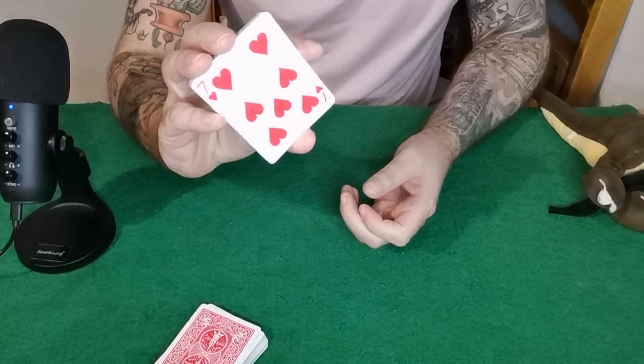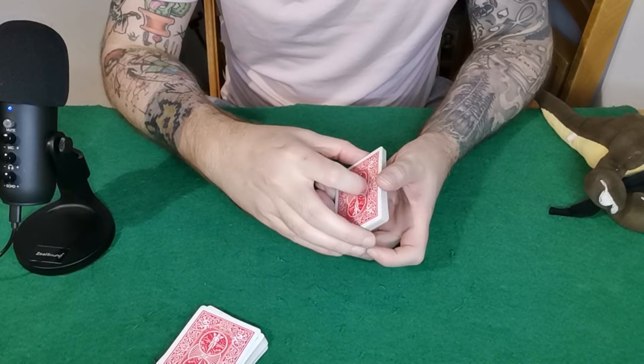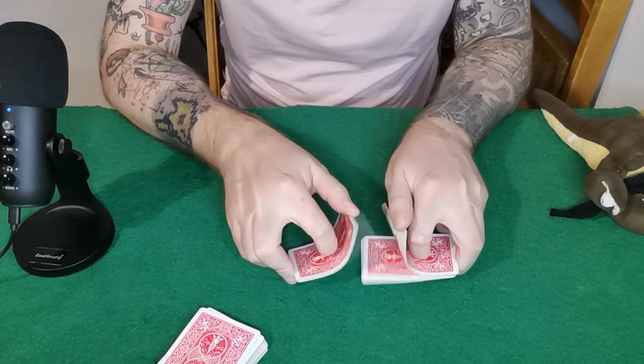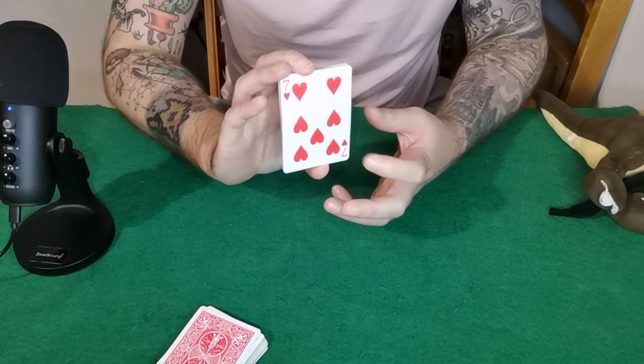Now they'll have a look at the bottom card — for this purpose it's the seven of hearts. You can take the pack back and shuffle it, just making sure you keep that seven of hearts at the bottom, but you also don't need to.